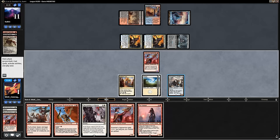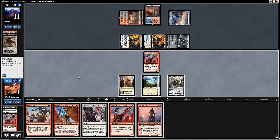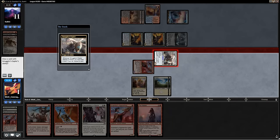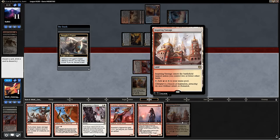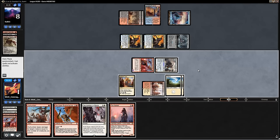I could also get super greedy here — crew up the Copter, attack in for three, get a loot, and try to find a red source so that I can play one of these creatures in addition to Declaration. But then that means I lose to any one removal spell. I think I need to get in for these three points of damage and get super greedy. I'm going to try to find a red source. Unfortunately, that Inspiring Vantage enters the battlefield tapped, and we are going to go ahead and lose Game 1. The opponent's deck seemed really cool.